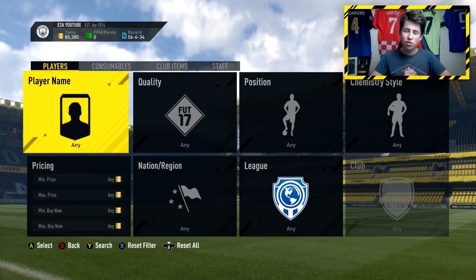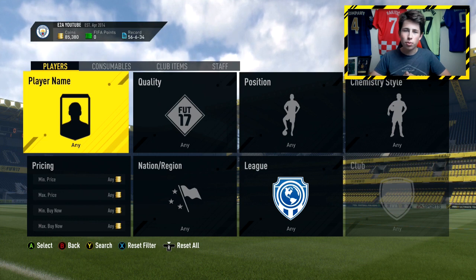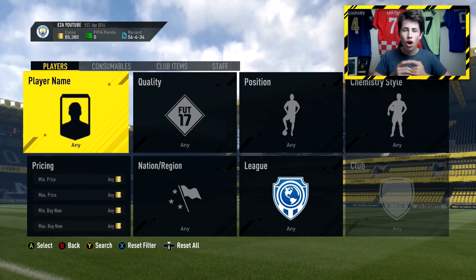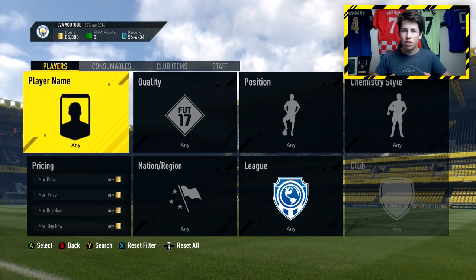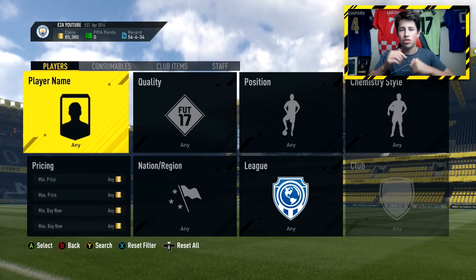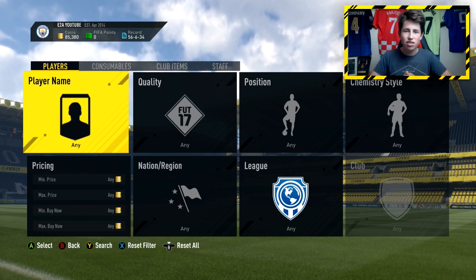Hey guys, it's Way here and welcome back to another FIFA 17 trading method. Today I'm going to bring you a method which is probably the best you can use for a low budget. If you've got under a thousand coins right now on FIFA 17, it's going to be a great method to get up to about 10k to use some of the other methods I've been using recently on Ultimate Team. Those will be linked in the description down below in my playlist of trading videos.